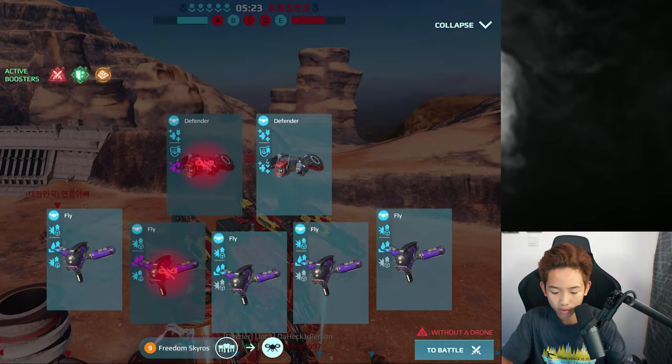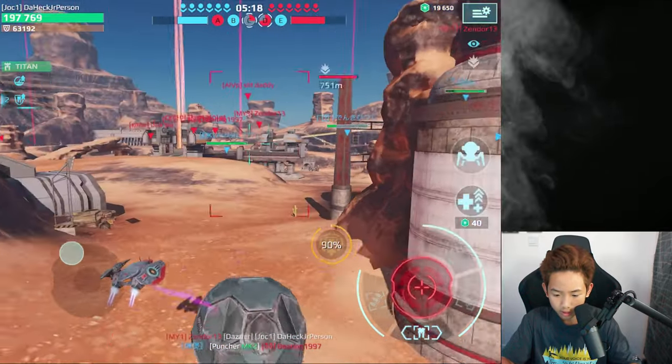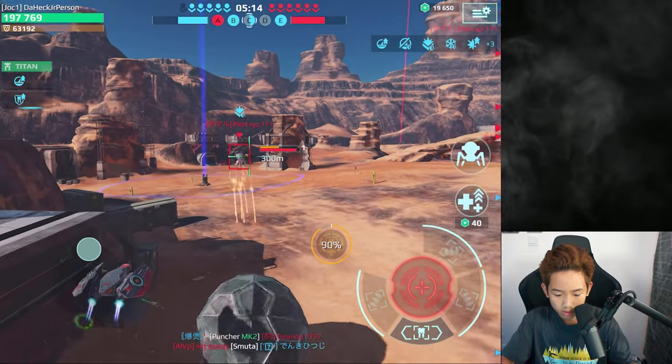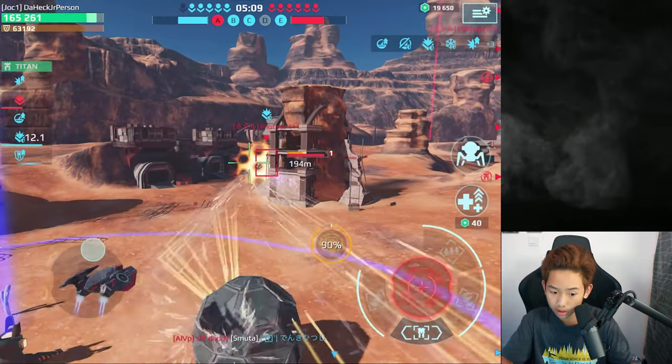Let's now spawn in with the Skyros to cap the beacons back, because right now our beacon count is pretty bad and this Capri is heading for our beacon — which isn't good.